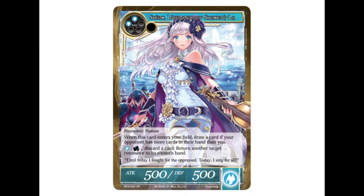Then you can pay blue and tap her and discard a card to return another target resonator to its owner's hand. So this gives you some ability to answer stuff and bounce things back. Interestingly, she actually works really well in a Valentina 1.0 deck.